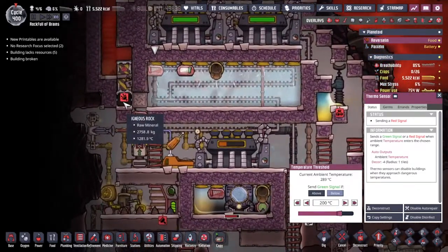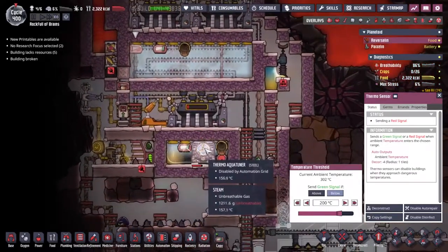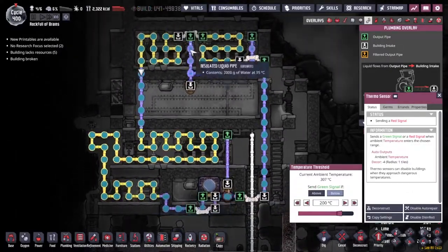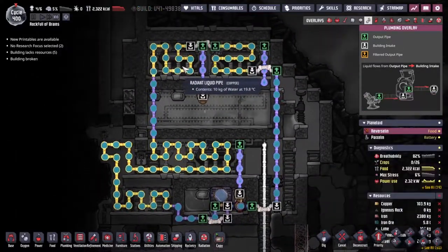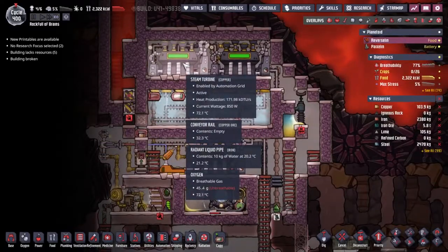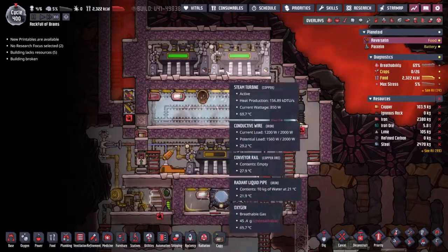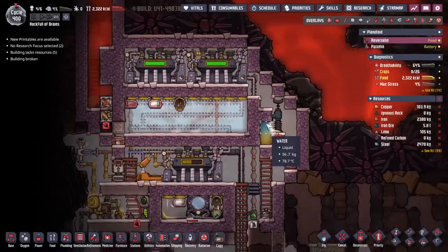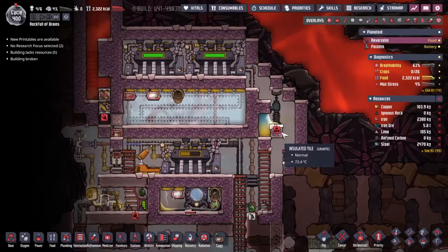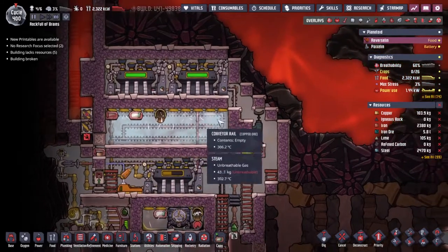We've already pulled out enough heat from the igneous rock for it to have solidified. The thermo aqua tuner down below has come online and liquids are being chilled, but everything seems to be holding fast. We need a better coolant for our steam turbine - perhaps we need to pour some petroleum down the bottom here. I don't really have the room to do that though - but it's definitely something I need to figure out how to do.